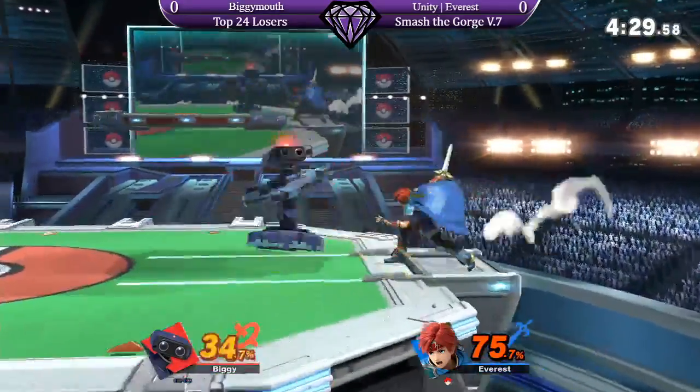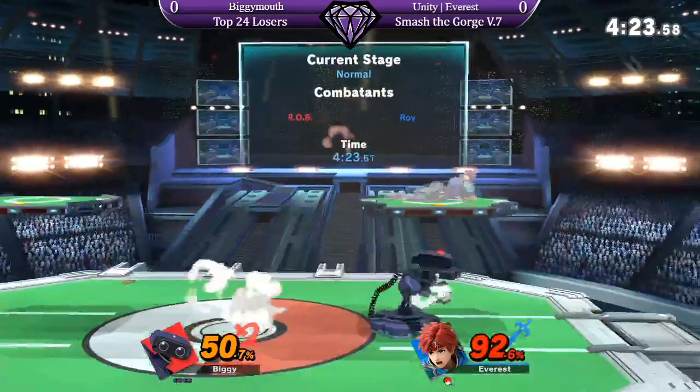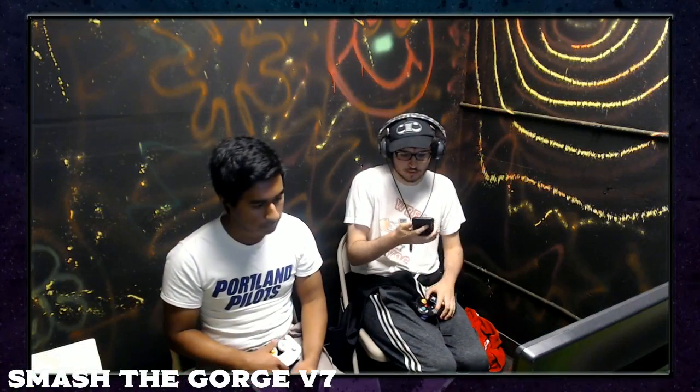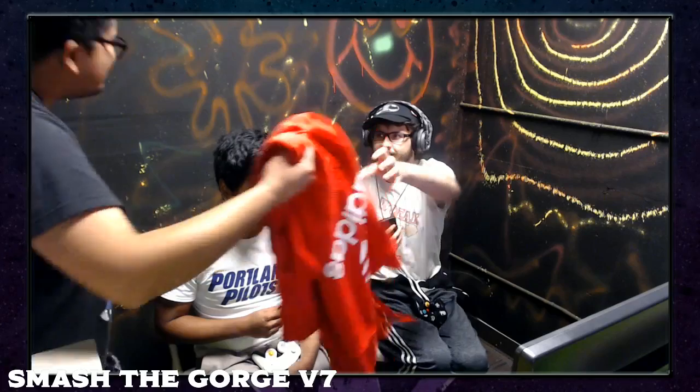If you're going to Rob side B, you better make sure you're getting at least the hit. And speaking of good frame data moves — Rob down tilt, very quick move, very safe on shield, 22 frames total. And the up air there is able to seal the stock, but he throws in a down smash for good measure. Mid percent on his second stock — he's definitely not having too much trouble here with this Roy.